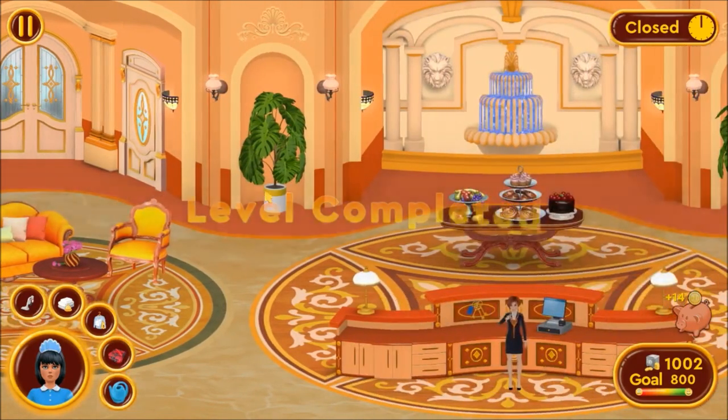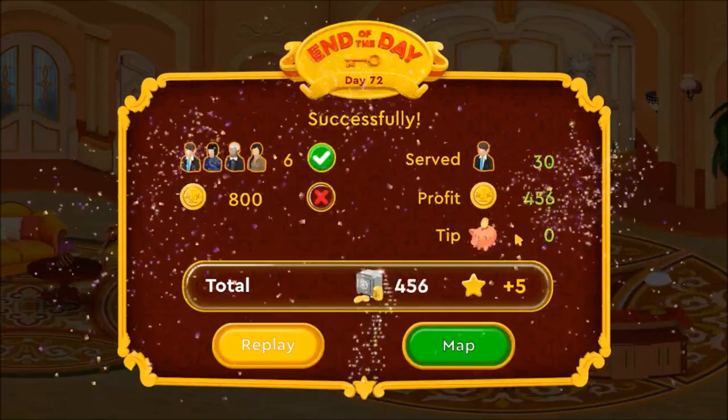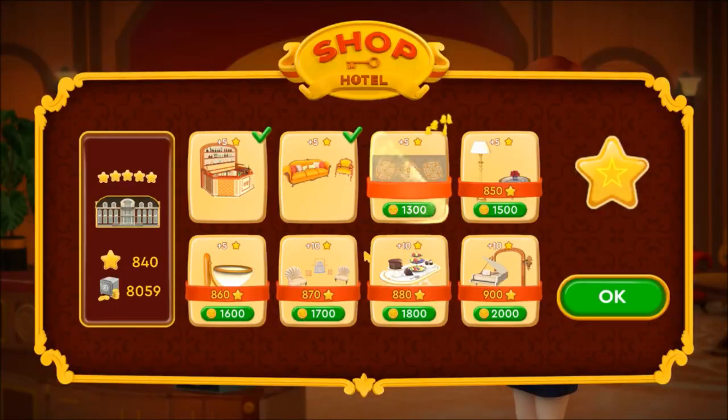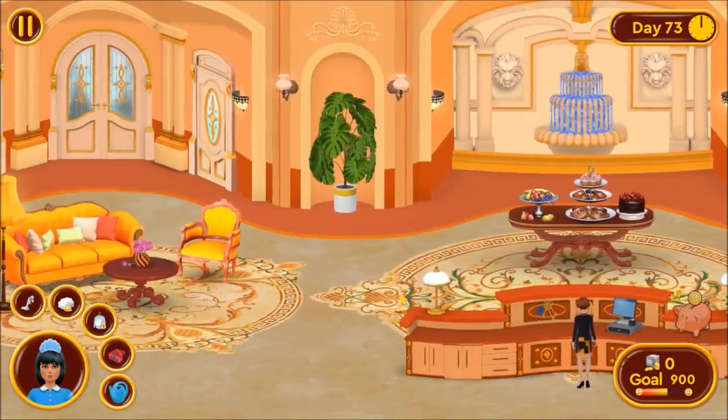Day is over — 30 interactions. On to upgrades, add some rugs. Day 73, you need to earn 900.